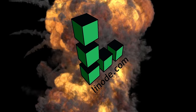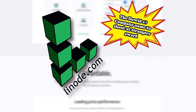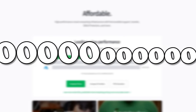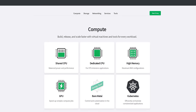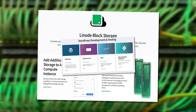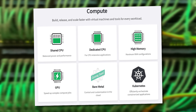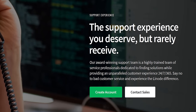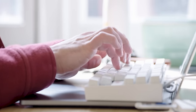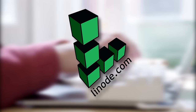Today's video is sponsored by Linode — a company that's been awarded by me as having the best name to say. Just give it a try: Linode. It feels good, doesn't it? Linode is a Linux-based cloud computing and web hosting service offering cloud storage, websites, databases, game servers, Kubernetes, and more. Sign up using the link in the description to get a 60-day $100 free credit. Thank you Linode for sponsoring today's video.